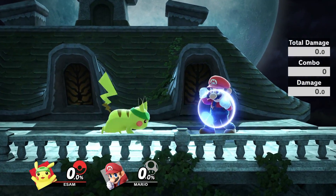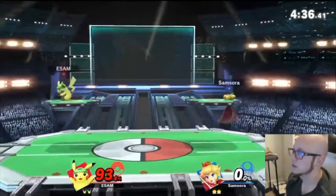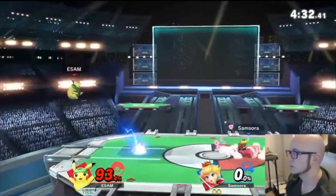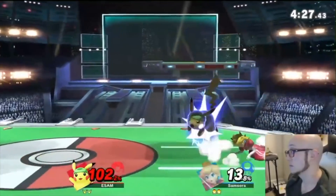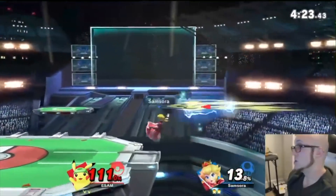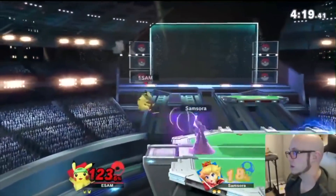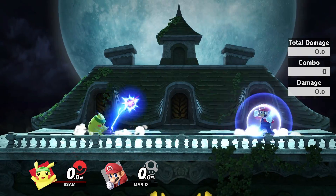If you expect your opponent to jump when you are running at them, RAR up air is a great way to catch them, and because the move is shorter, it is actually great when they are dashing backwards to try to catch an aggressive movement like a forward air, because up air will be faster so you can jump and then quick attack out of harm's way. Mixing up running down tilt, running fair, running RAR up air, and Thunderjolt runs will be most of what your aggressive neutral is.